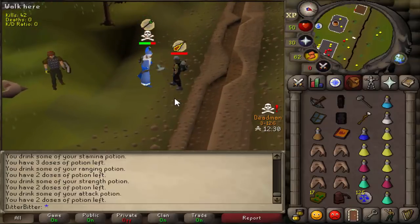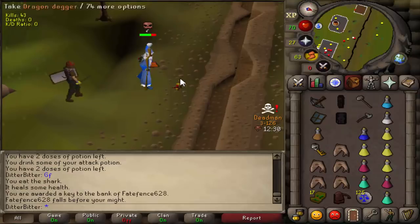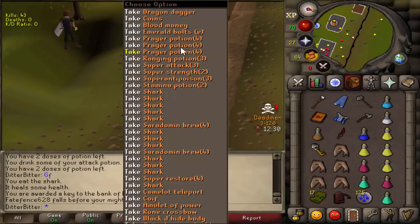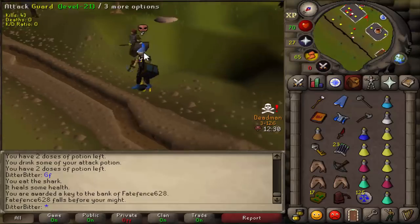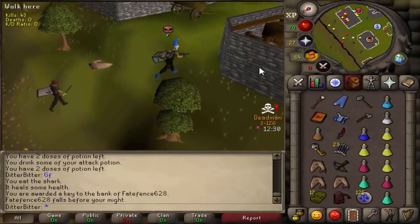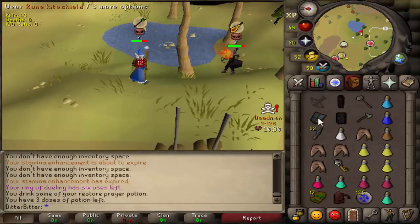Dead, good fight - he did not see that one coming. He was confident, he was fighting back, and we've just claimed ourselves a free dragon dagger. This guy was stacked with supplies - he had emerald bolts, 300 broad bolts as well. He was ready to rag back. Let's pick up all this loot, get all those supplies. That's a lot of supplies.